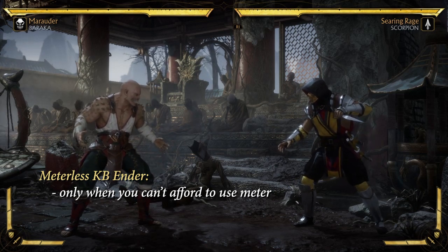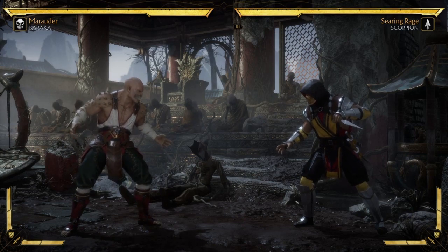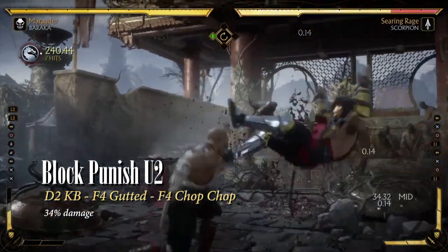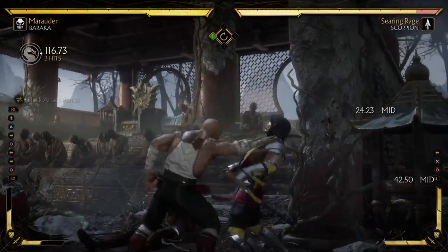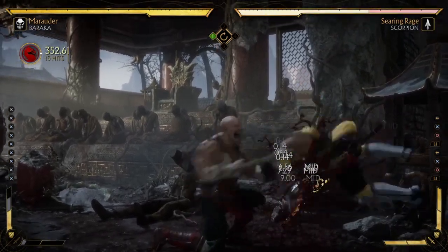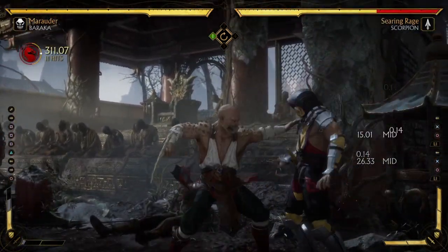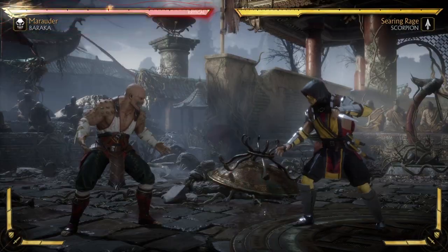Now I want to talk a little about the flawless block. I think flawless block is going to be huge in this game once people get it down, and Baraka will benefit greatly from it. His up 2 block punish leads to an easy 34% for 1 bar. In the corner, it's 37%. With crushing blow, it's 48.5%. So yeah, work on your block punishes basically.